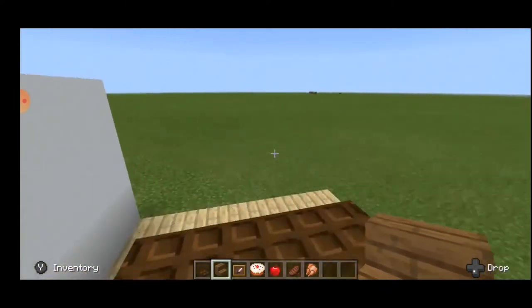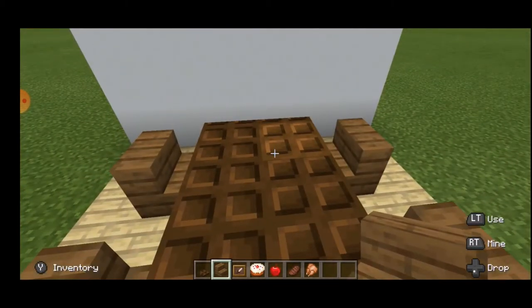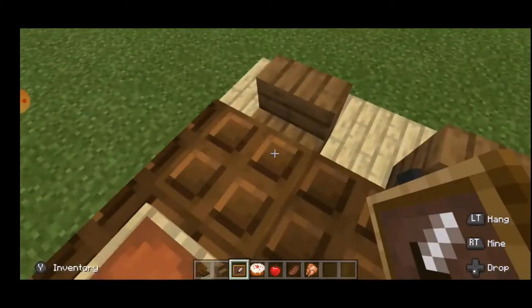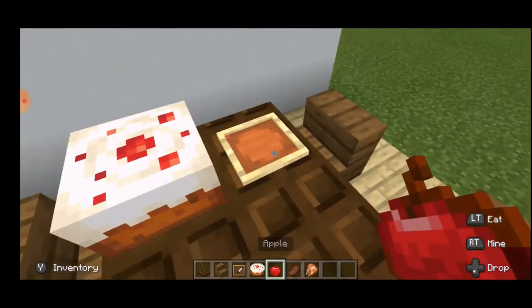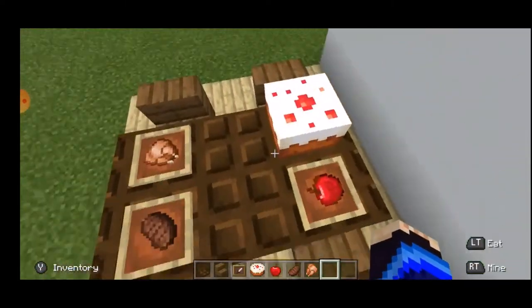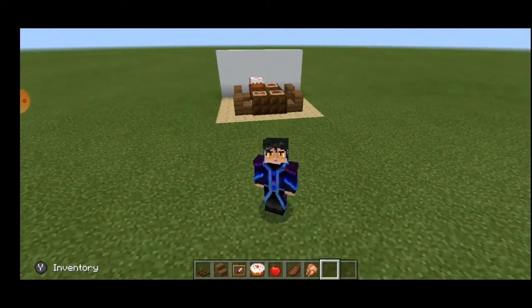For a table, you need chairs — chairs are very important. Place one here, one here, one here, and another one here. Now for the food, because a dining table should always have food. Take item frames, crouch and place 3 item frames like this. Place a cake, an apple, cooked beef, and cooked chicken. And voila — you have a very cool dining table! The table looks like chocolate bars with food around it and a nice wall and floor. That was build number 1. Now let's go to build number 2.